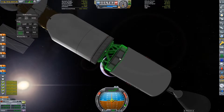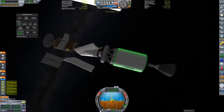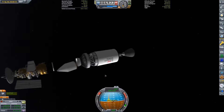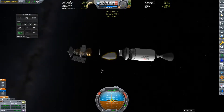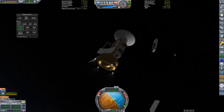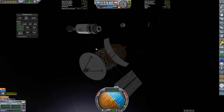Now that we're in an elliptical orbit of EVE, it's time to reveal my secret payload. You may have noticed this white interstage fairing on my craft, and hidden inside that is a small lander. The plan for this mission was to drop the lander inside its entry module into EVE's atmosphere, release it from the entry module, and then parachute down to the surface. However, we wouldn't be able to do either of these last two things without power, and since the lander's solar panels are currently blocked by the fairing, we're going to need another way to power this thing. So the entry module has a fuel cell to provide power until the final stages of descent.